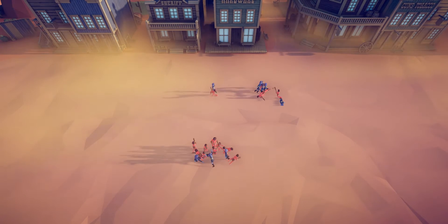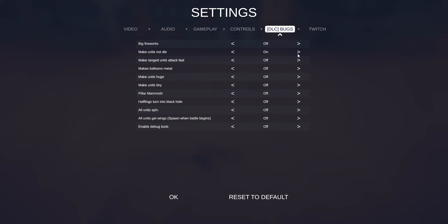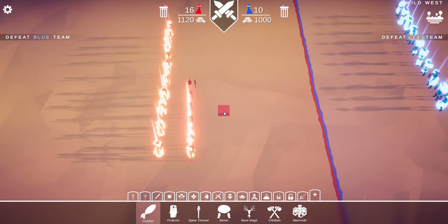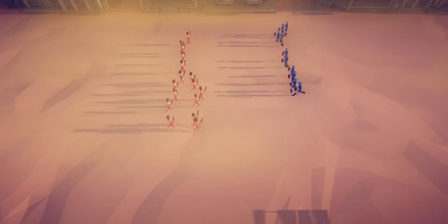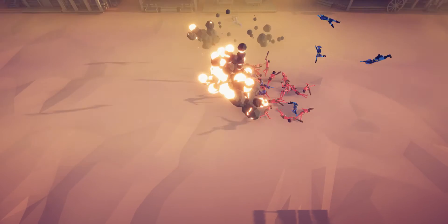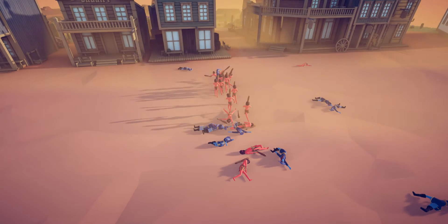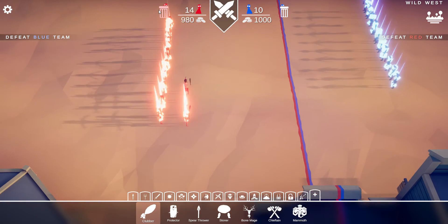This would be a lot more overpowered if they waited to hit the enemy. I forgot I had 'units don't die' on, so we're going to redo that. They throw the dynamite, it explodes, and most of them die. The remaining units are able to just slaughter them.